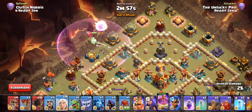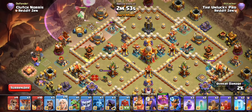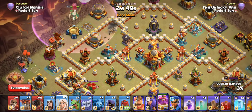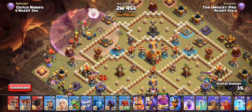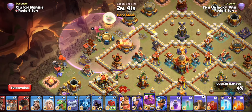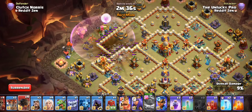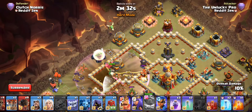I'll start off with a simple warden walk. If I get a fireball on the scattershot I should be able to take a good chunk out of the base. It's nothing too complicated — even just getting this air defense, I'll take that value. Remember it's two earthquakes now; I might not even get the crusher cannon but that's okay, we should be able to snipe it off no problem.